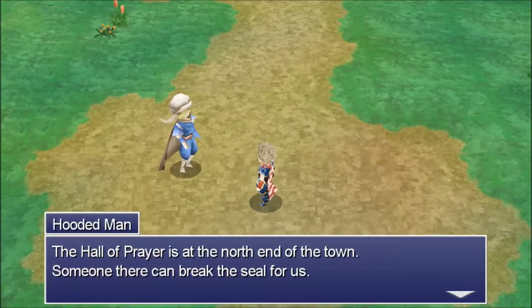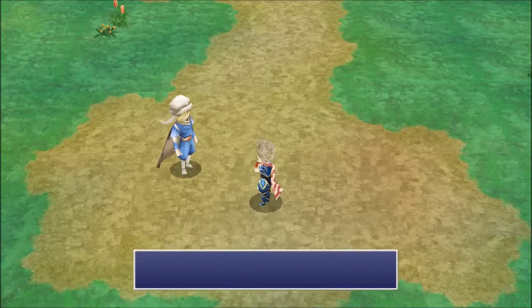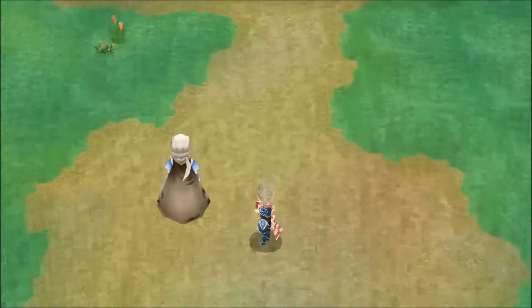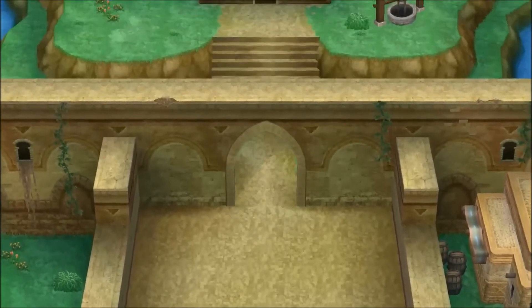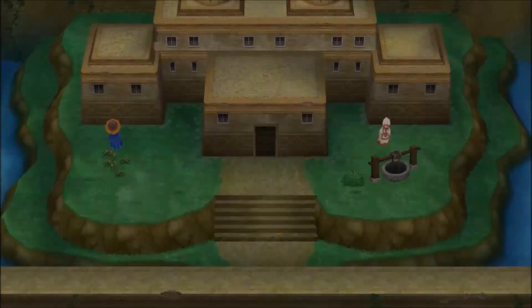The Hall of Prayer is at the north end of town — someone there can break the seal for us. The seal blocking the way to Devil's Road. We use the Devil's Road to get to Baron in Final Fantasy 4, where we end up meeting Yang in the bar who was brainwashed. Yes, we know where to go — we know where the Elder is.